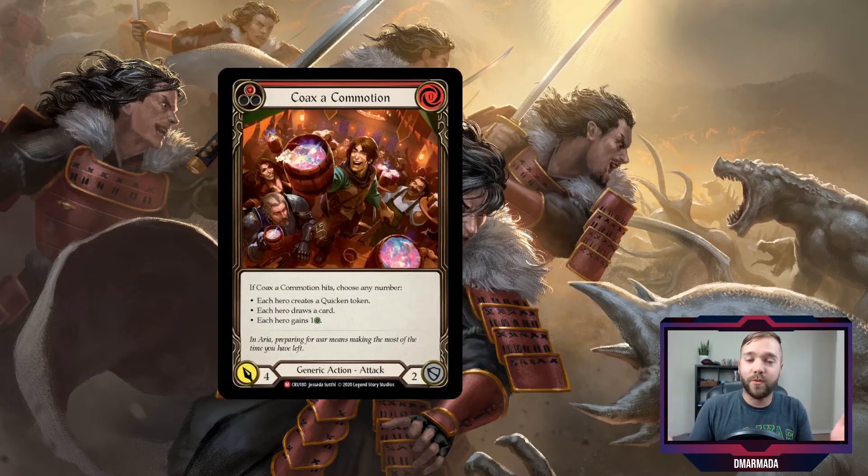The next most exciting ability is drawing a card. Drawing a card in Flesh and Blood is so much more powerful than in Hearthstone, Magic, or KeyForge — in those games drawing is something you do throughout your turn with multiple options. In FAB, drawing cards is a lot more rare and therefore more valuable, especially since your cards serve multiple roles: as attacks, as blocks, as pitch for resources. Having more cards is just that much better.